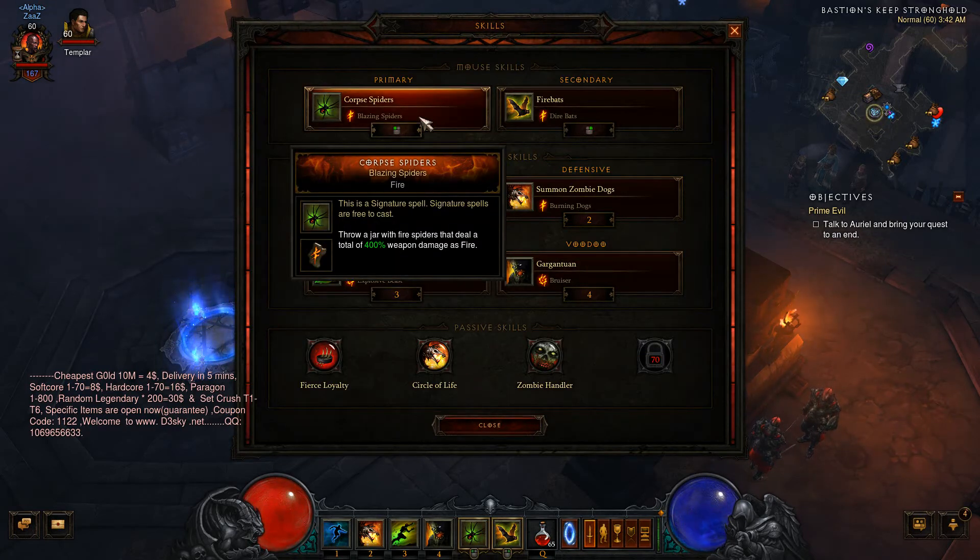First off we have Corpse Spiders with the Blazing Spiders Rune, which will basically turn the damage into fire and help us get extra damage out of it.